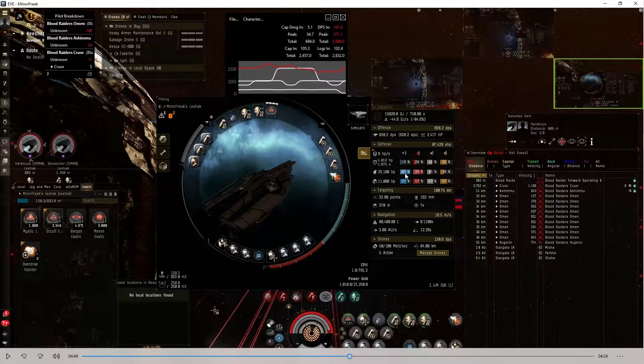Now you might think: why do you need 92 resistances at 84, then 89 and 79? You're talking about a three percent difference in EM resist and six percent difference in thermal. It's not that bad — you won't take a lot of hits, it's only a few percentage.